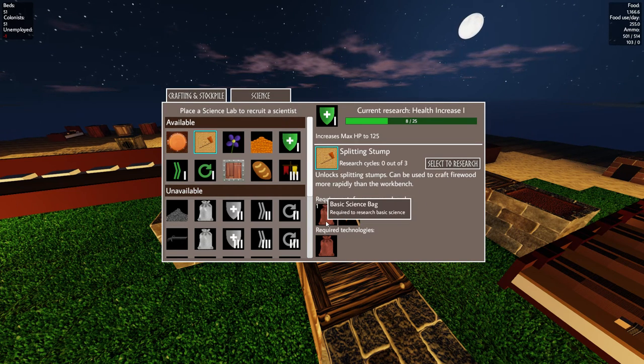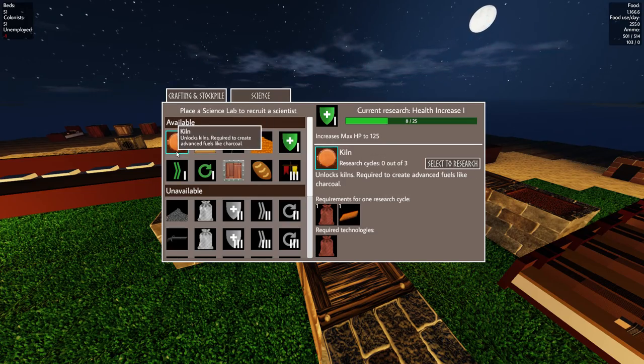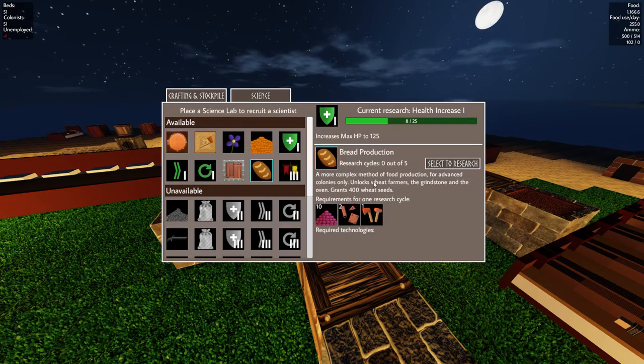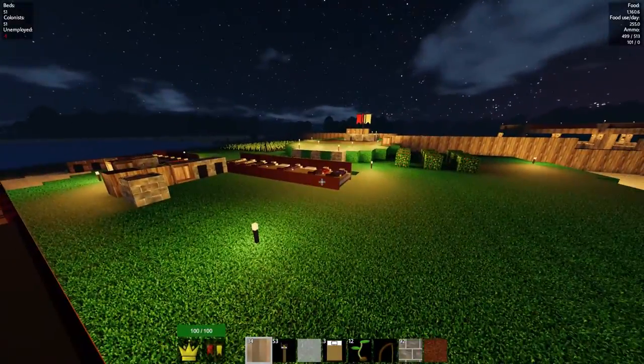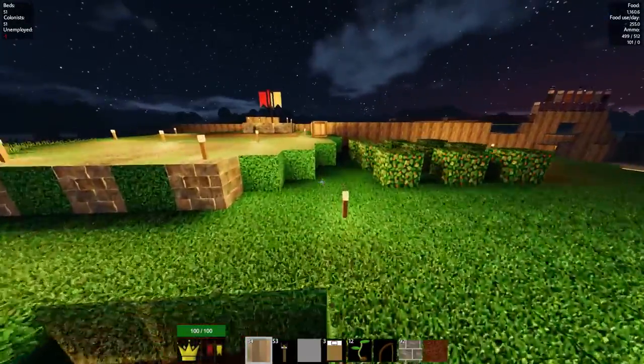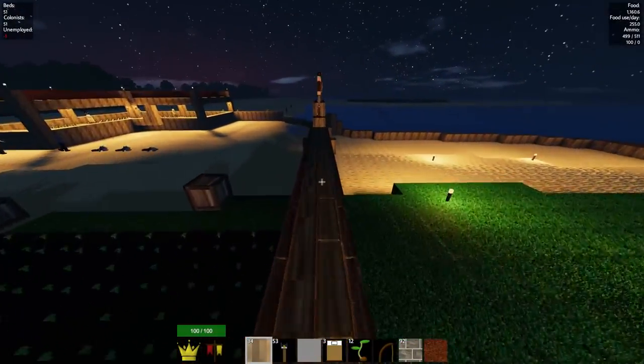We also have the splitting stump — it takes like three cycles, three science bags, three bronze axes, and the kiln. These are not a lot of behind-research requirements, which I think is a great thing, because when you start the game there's so many things to do and it can be a little tricky getting up to speed.